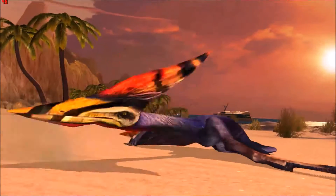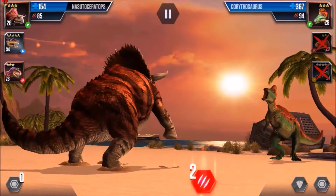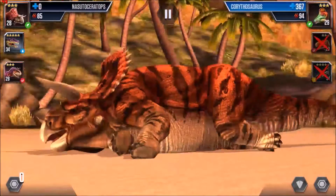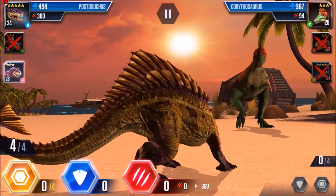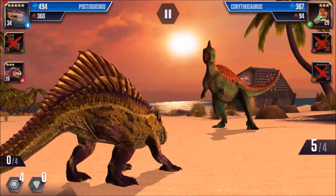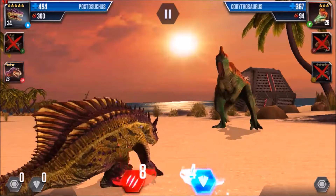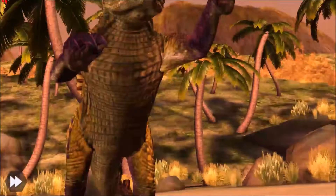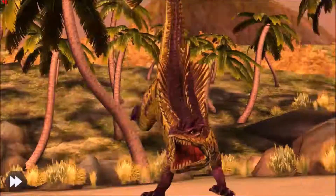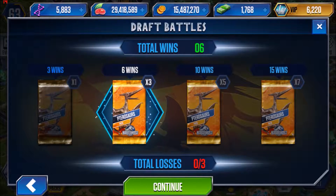Moving on — Corythosaurus versus Nasutoceratops. He attacked two and wiped me out. That's all right, he's the last one left. I've got an amphibian and a carnivore, so I could either build up reserve or wipe him off right here with my Postosuchus — attack eight, he blocked four, but he is out! Battle six is in the bag. Six wins, already earned three card packs, only nine more wins to go!